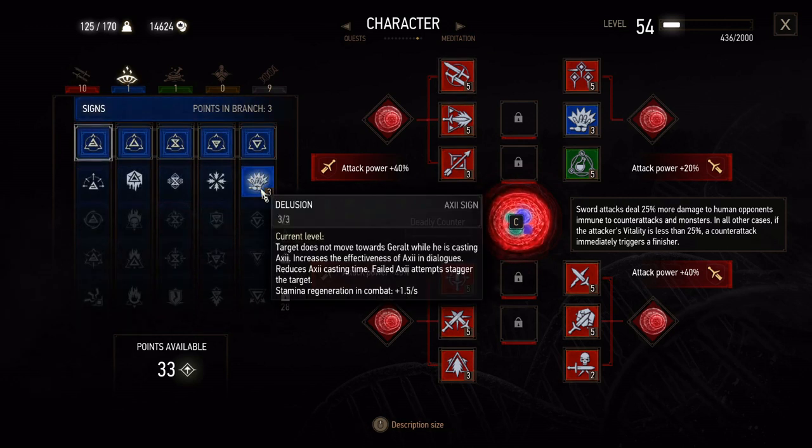We have Delusion from the signs tree. This is sort of based on Geralt towards the end of the books and beginning the games, where he's stopped using a lot of advanced signs and really only uses them when he has to. But Delusion helps him with his quest to find the lesser evil.